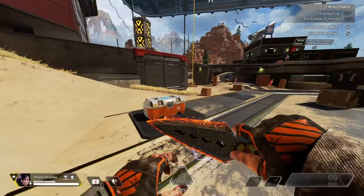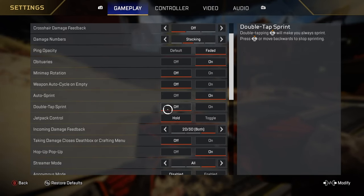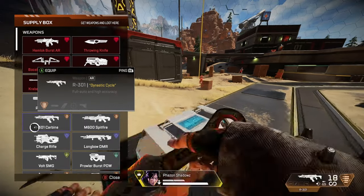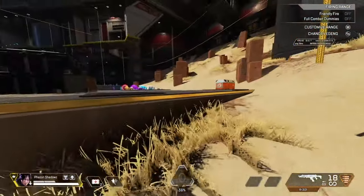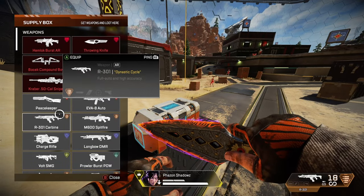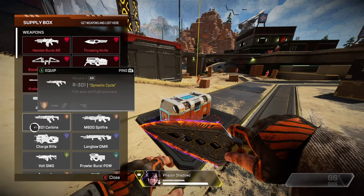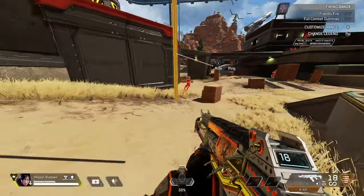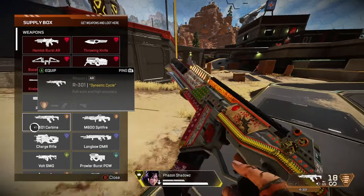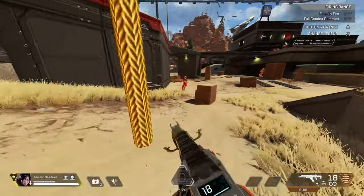Let's talk about the second strategy that allows you to be evasive while shield swapping — the double tap sprint strategy. Go into your gameplay settings and enable 'double tap to sprint.' This allows you to loot a death box and sprint at the same time. While inside the death box, double tap your sprint button to continue sprinting. You have to do the shield swap quickly, because once you move out of range from the death box you are automatically pushed out of it.